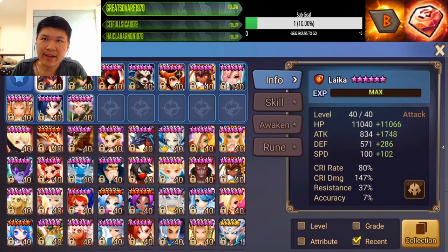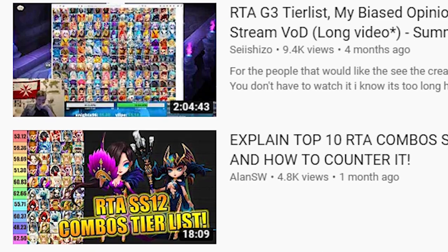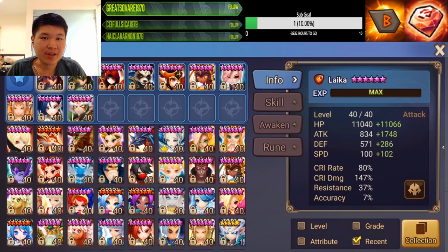What monsters are actually relevant at the moment and what works in combination? Most of you would probably go to YouTube, type in 'RTA tier list,' and see what monsters are relevant. But I don't recommend doing that — the meta keeps changing and those people may not know what they're talking about. They might not even be RTA players or top rank players.